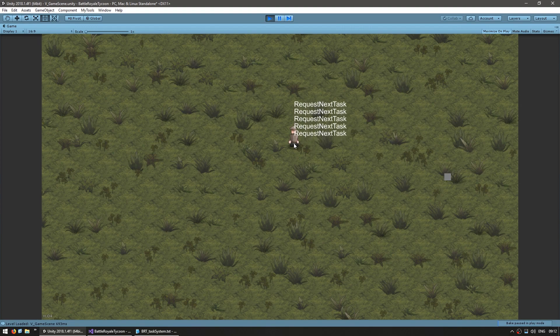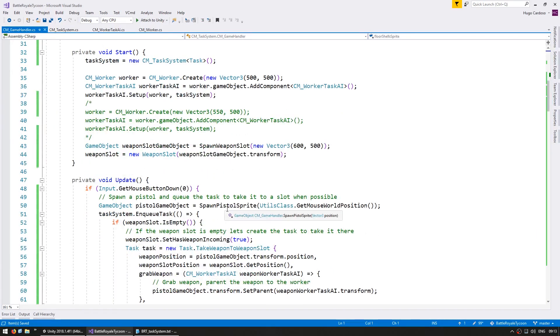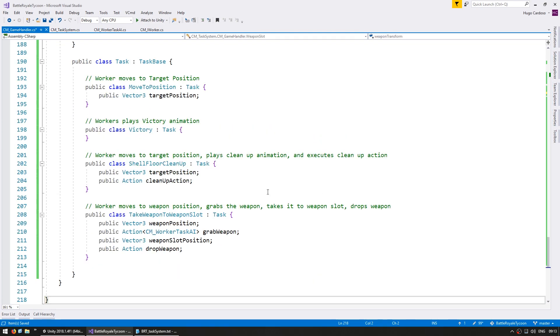Now you can see the real purpose of doing all that - we can create another task system with a different task type. We're still going to have our first worker executing the first type of tasks, but we're going to spawn a second worker that will execute a different type of tasks. The second worker will grab a weapon from an occupied weapon slot and simply take it away. So let's go up here and set things up for that.